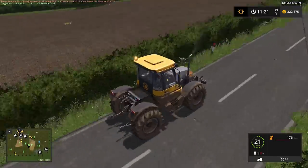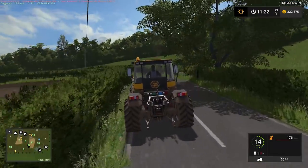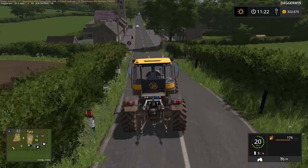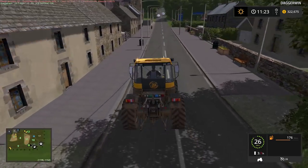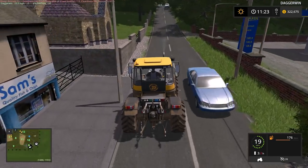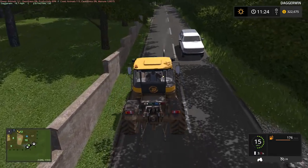First things first, we need to cut these verges — you can see they're quite long. The weeds won't be cut, but the grass should be. So to do this we're going to use a ferry hedge cutter or verge mower. That is one thing which has never been put into FS — the ability to even trim hedges. It would be incredible, it really would, but it's never been done I don't think.